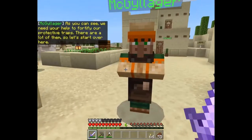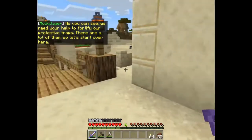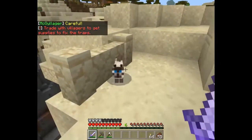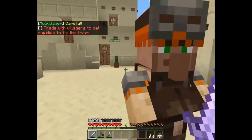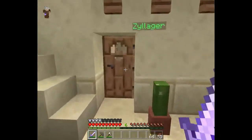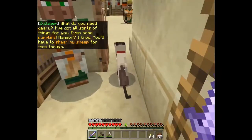We need your help to fortify our protective traps - there are a lot of them, so let's start over here. Train villagers, get supplies to fix the traps. Who are you - Zillager? What do you need? I've got all sorts.